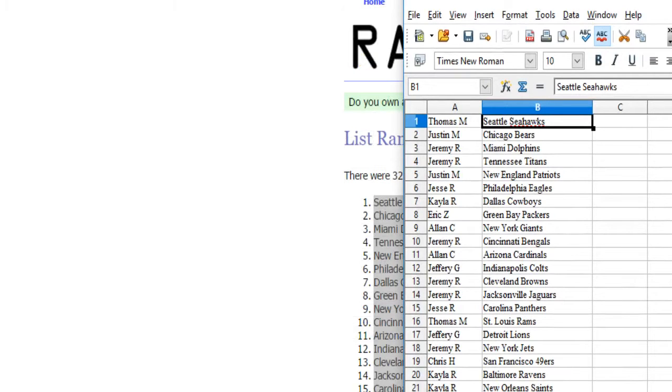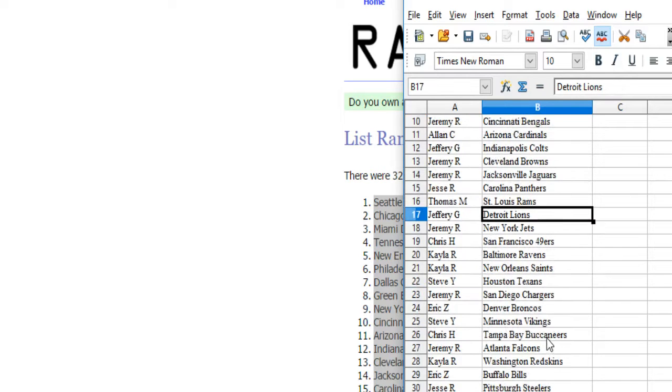Alright guys: Thomas has the Seahawks. Justin M. has the Bears. Jeremy R. has the Dolphins and Titans. Justin M. has the Pats. Jesse R. has the Eagles. Kayla R. has the Cowboys. Eric Z. has the Packers. Alan C. has the Giants. Jeremy R. has the Bengals. Jeffrey G. has the Colts. Jeremy R. has the Browns and Jags. Jesse R. has the Panthers. Thomas M. has the Rams. Jeffrey G. has the Lions.